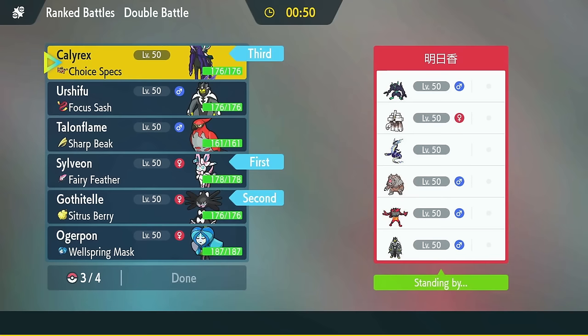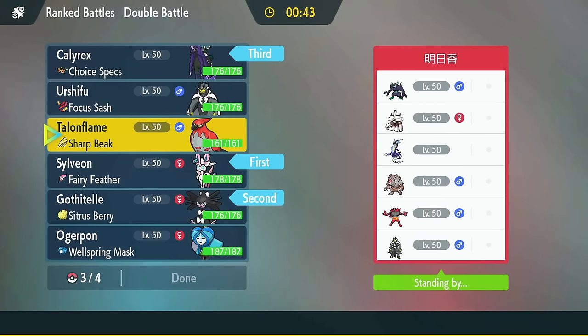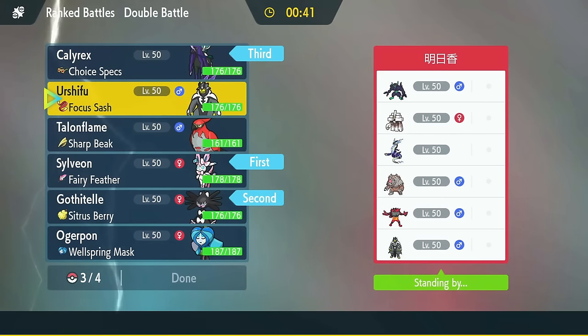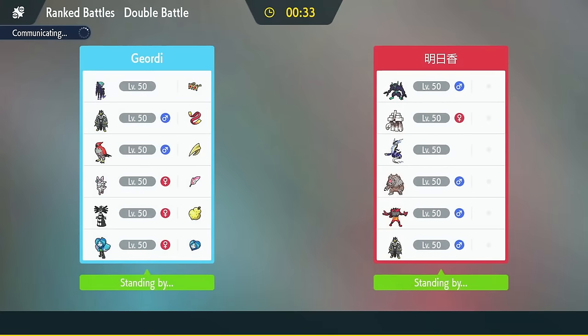They don't have any speed control outside of Thunder Wave Grim. I don't know if I actually want Talonflame at all — maybe I want Urshifu just because it's got the Sash and you can crit through their screens. Yeah, I like that. I'm gonna go with that. Alright, Sylveon, let's see what you can do.